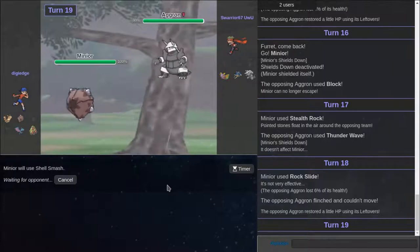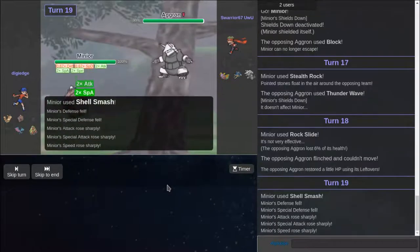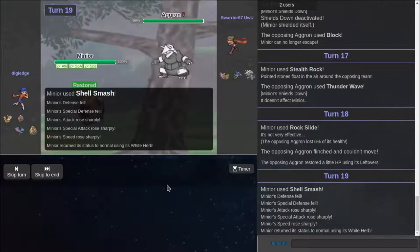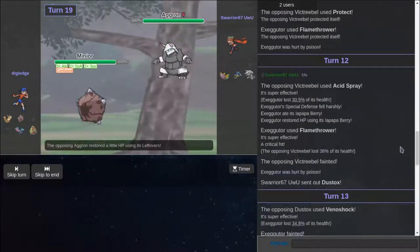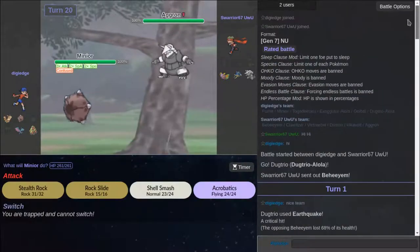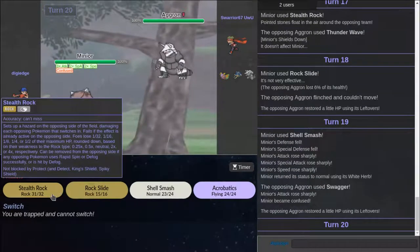I'm actually going to Shell Smash because it's not worth it. He might not have an ability to touch me other than Earthquake. Please tell me you have a move. He has Swagger. That's an advantage of Swagger. I remember a while back that they banned Swagger.